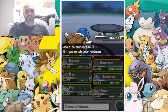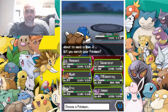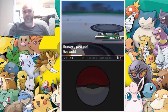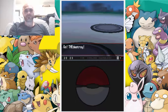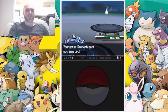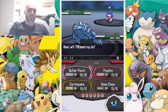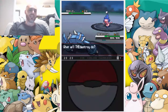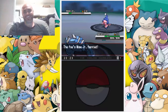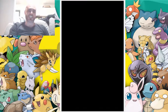They're going to send out a Mime Jr., which isn't too bad. Who needs the most training at this point? I reckon we'll send in the Destroyer. Let's go with an Earthquake — and we knocked out Mime Jr.! Boom, the Destroyer strikes back.